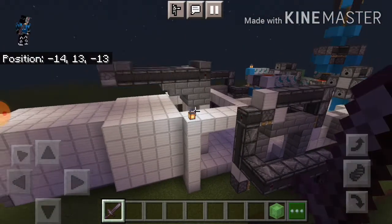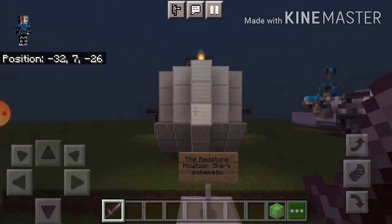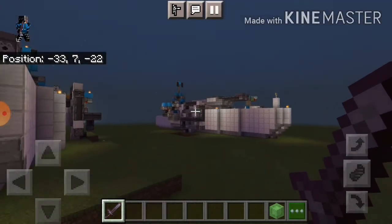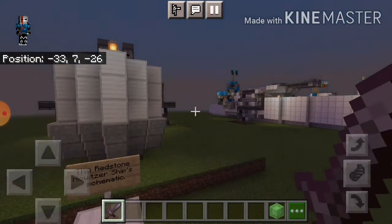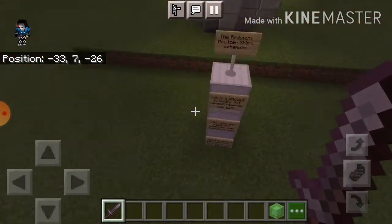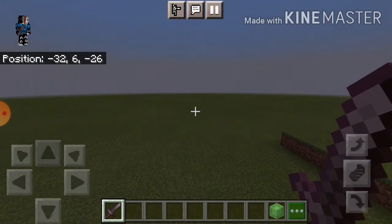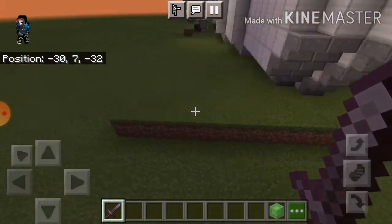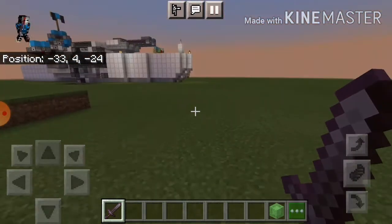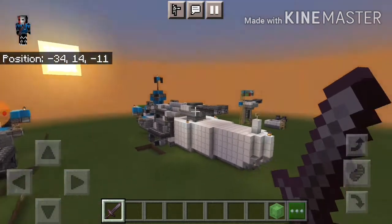That's the whole tour. You can actually read the signs and modify the schematic version — don't modify the full version, that one's already been completed. If you want to modify the full version, you can, however just be careful not to break anything. The way to modify it is to use the structure block, copy and paste this version over somewhere else — not too far, not too close. This area is pretty big. Make sure you copy the grass sign as well. You can read the signs however you want. You can even look at the turret I was working on — it's already been pasted over to both the full version and the schematic version.